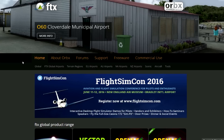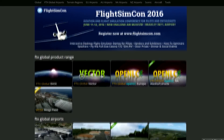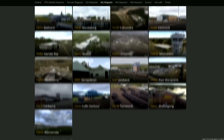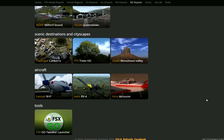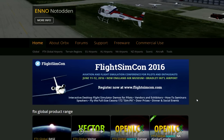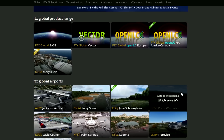First of all we are starting with the OrbX simulation systems. From first-hand experience, OrbX is one of the best scenery producers I have ever used and dealt with. They have an extensive range of products ranging from the FTX Global product range to the FTX Global Airports, FTX terrain regions, European airports, Australian airports, North American airports, New Zealand airports, scenery destinations, cityscapes, aircraft, and they also have the FSX guide and Eco launcher. OrbX are renowned for producing scenery which is unparalleled compared to other scenery designers.